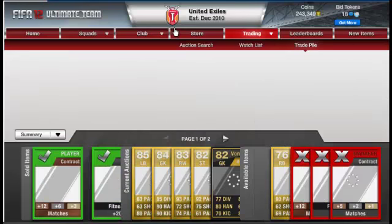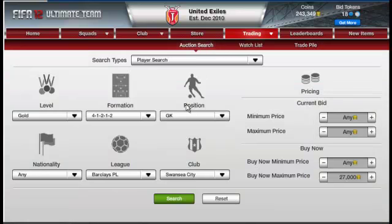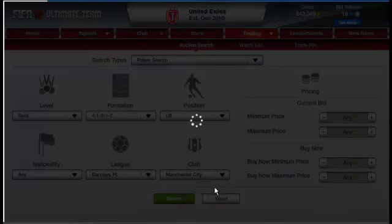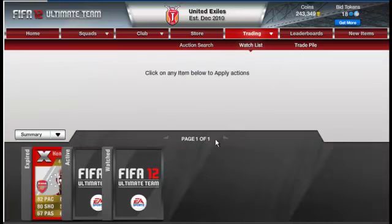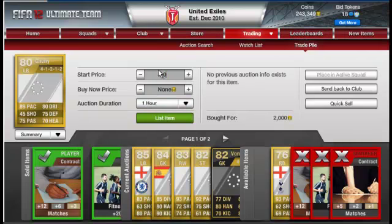The next player is Clichy, a left back — I got him for 2,000, found in my bargains search episode on my channel. He plays for Manchester City. I usually get him for around two to two and a half grand and sell him for about three grand. I already know the price so I'm listing at 2,900 start.